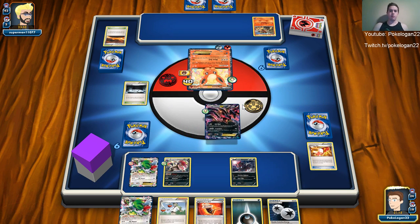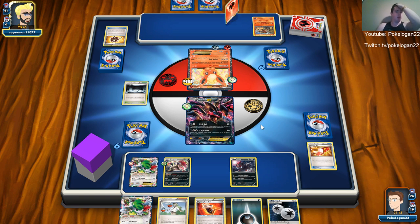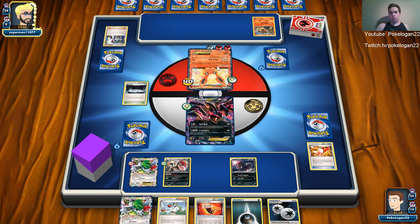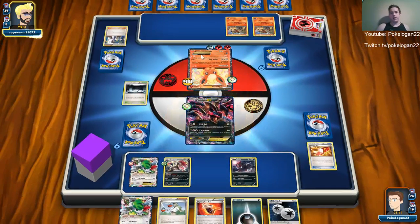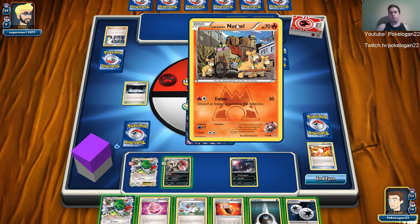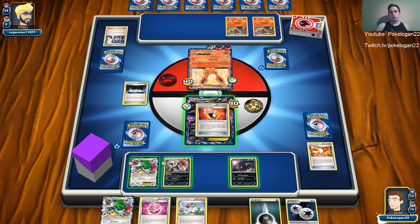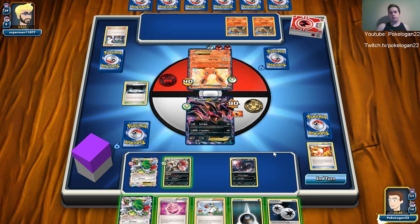I'll bring up the Sableye because it's got a lot of HP, Fury Belt it, DCE onto the other guy. He's probably going to get another Scorched Earth off this so I'll probably set up next turn. As I explained in the last video, the Blaze Ball attack is kind of like Keldia's attack — it does 50 plus 20 for each fire energy. The new Mole and the camera-up for Team Magma do a really good amount of damage.